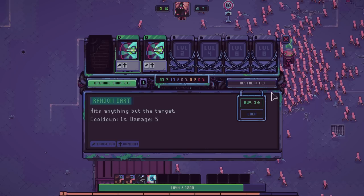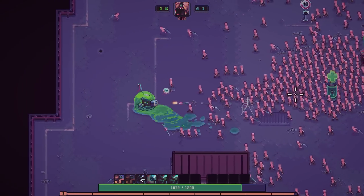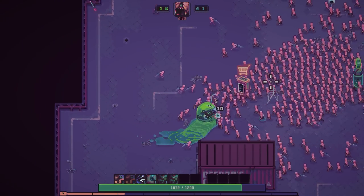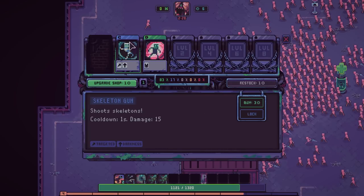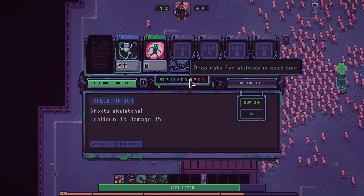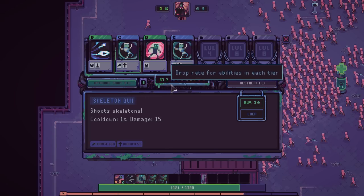We also got a random dart, which I have enough money for. I'm going to buy two of those as well, and now we've almost maxed out our current abilities — though they're very low tiers, so we have a lot of upgrading to do. There are letters on these cards — that's essentially their rarity. So what I'm going to do right now is upgrade our shop. There are percentages here, and we're getting common and rare cards right now with a 0% chance for the higher tiered cards. I'd like to work my way up to getting some better cards.